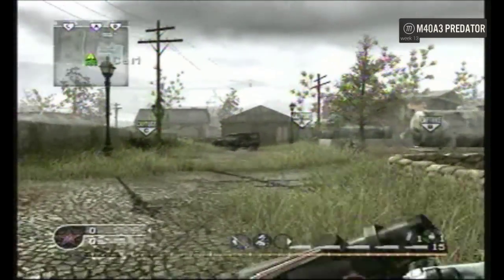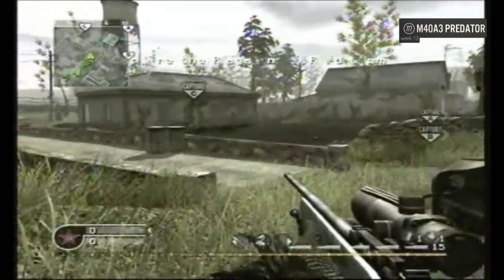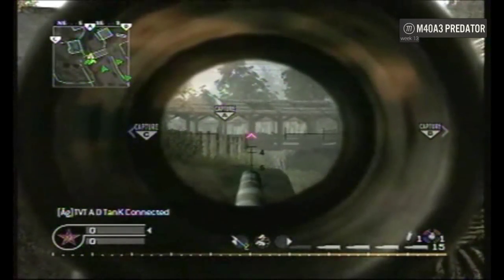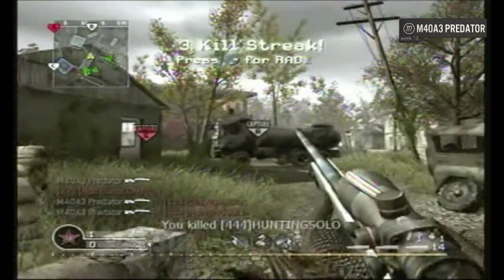At number 5 is M40 A3 Predator playing Domination on Overgrown — also from week 13, that was a good week. He's going to head over to the stone bridge, see what he can do from there. Blue Tiger ACOG M40 — everyone's running to A. Hard scope miss, no scope, triple bridge to bridge.